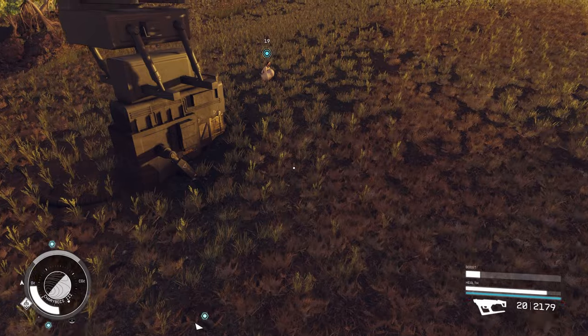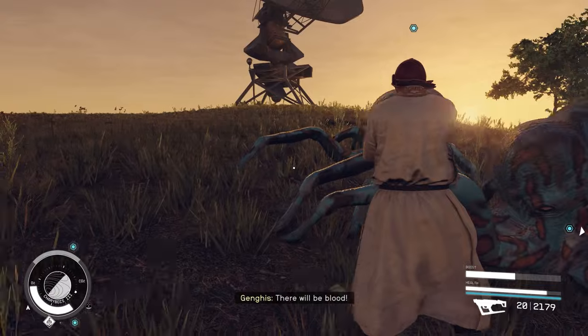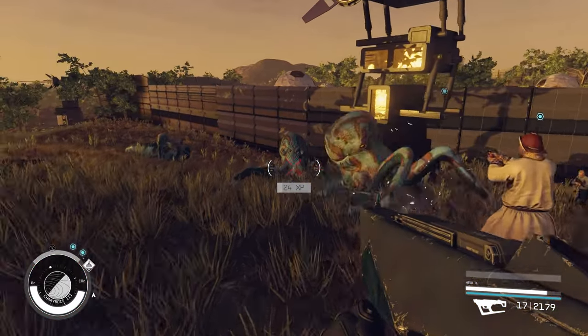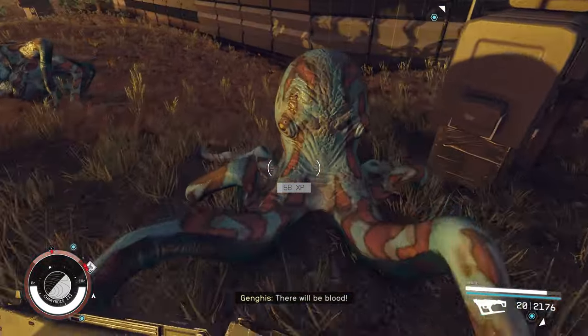One thing leads to another, and suddenly I'm in a civil war between Genghis Khan, Franklin Roosevelt, and Amon Arenas. And then after all that's settled, after the quest is over, I get Amelia Earhart as a companion as one of the rewards.